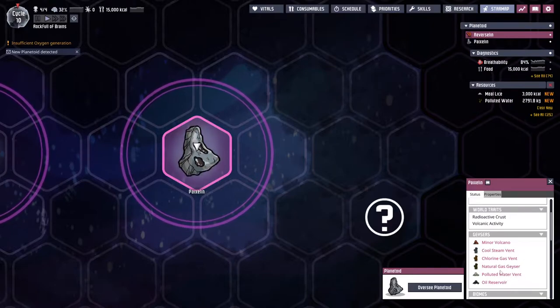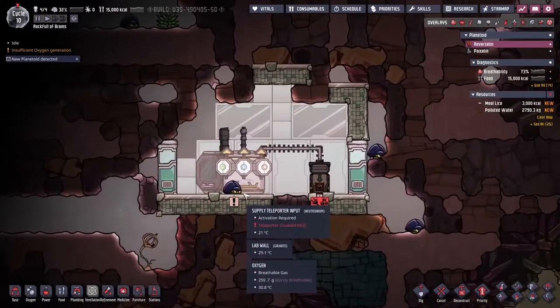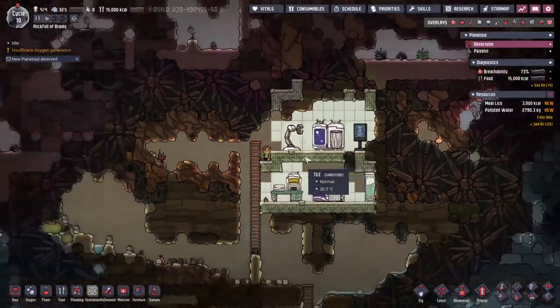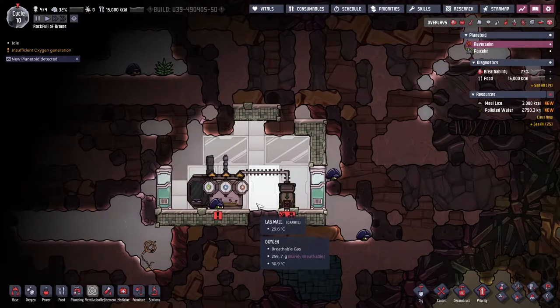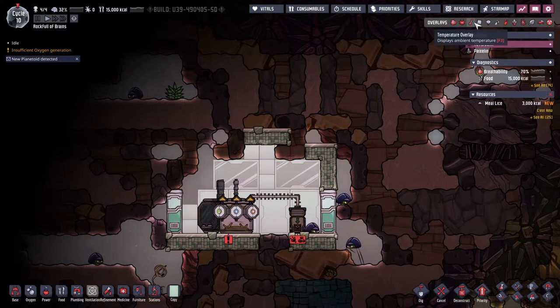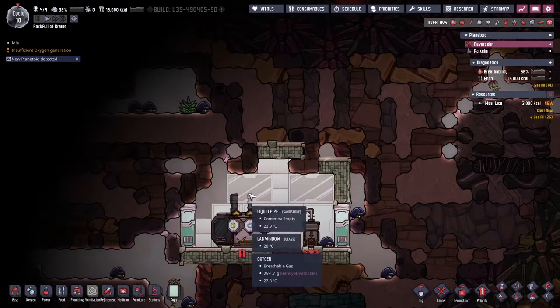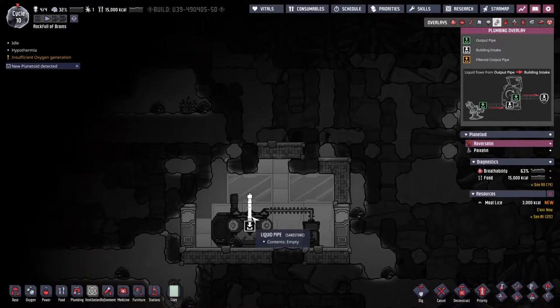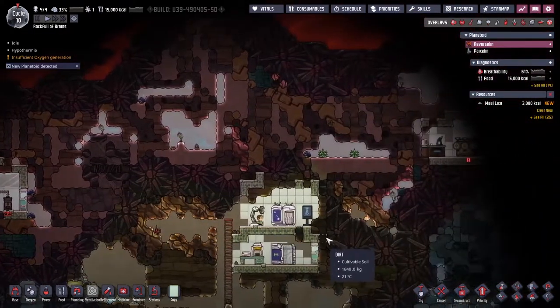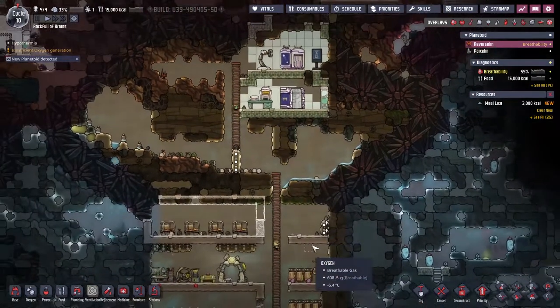The destination is Pyaxline. More importantly it's got a steam vent, meaning there's water over there. There's also a polluted water vent — very handy — an oil reservoir, and a natural gas geyser we could turn into a power source, though we cannot send power back and forth between planetoids. Separately, there's a teleportation device that sends equipment across — solid materials, liquids, and gases — but there's no power available there yet. Let's clear a path so Rutherford can leave.